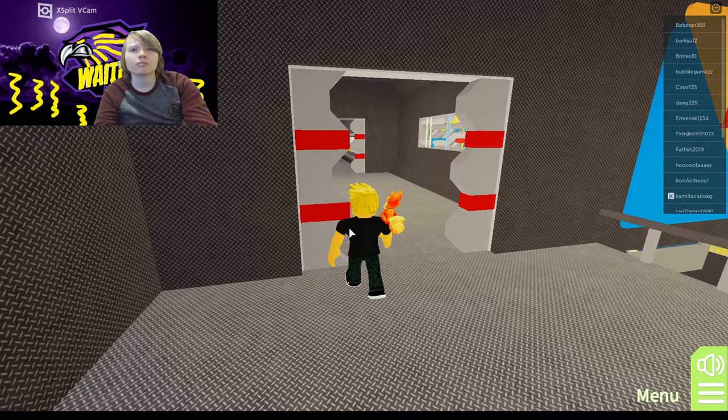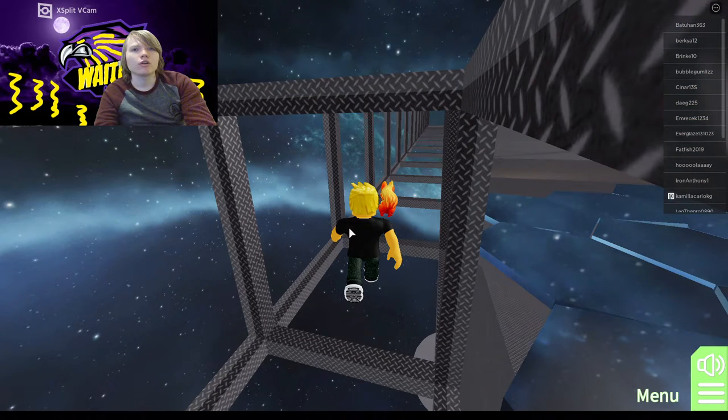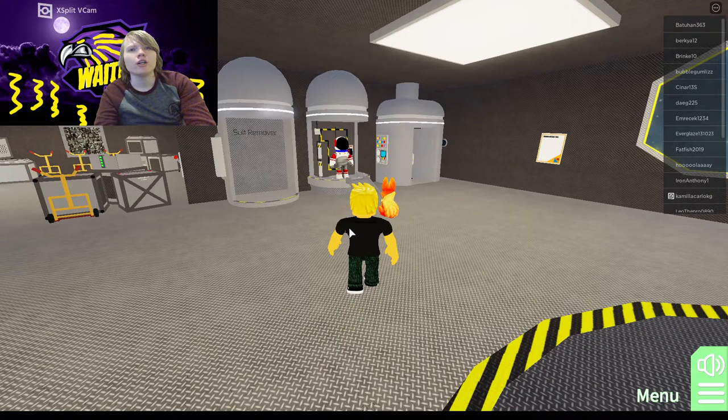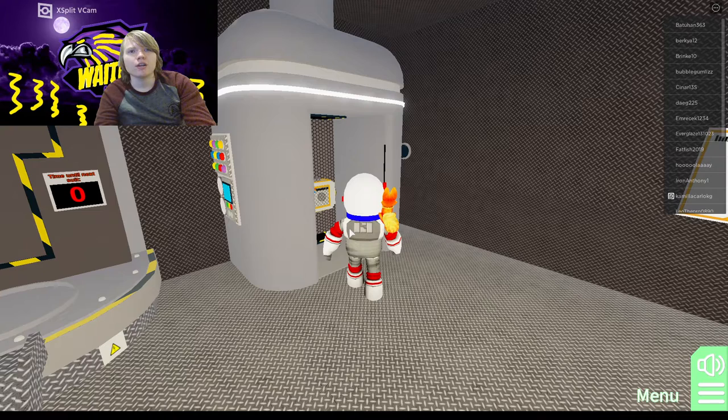If you guys want to know how to go into outer space, this is where the airlock is right here. It kind of looks like you're going outside and it's pretty cool, but you're still inside the ship. Here's the shrink ray. You grab your spacesuit right here and you grab your jetpack. That's going to help you so that you don't float away in outer space.